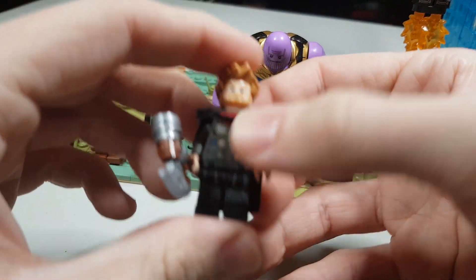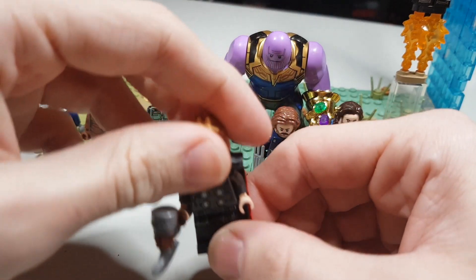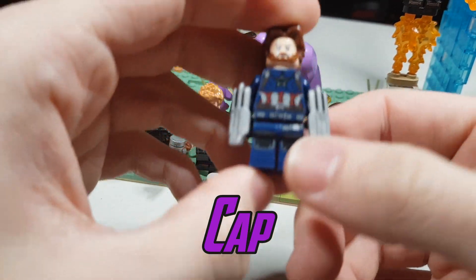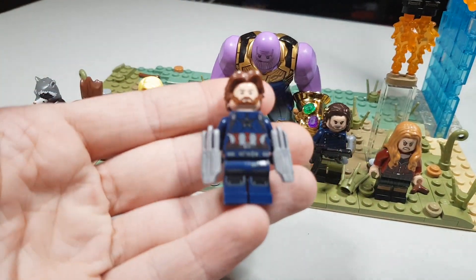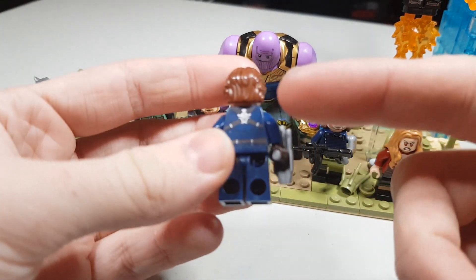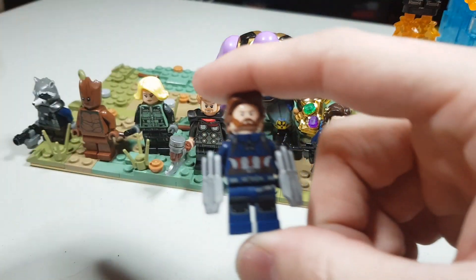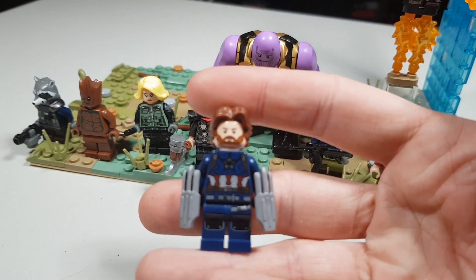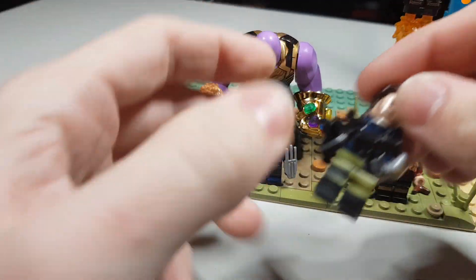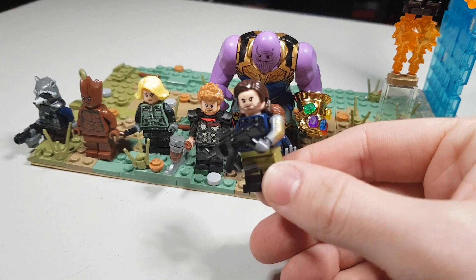Here we have Thor - Infinity War Thor when he enters the battle. I'll have the scene where he lands with his axe. Here we have Bucky - I'm actually gonna buy the dual molded legs with the blue and dark brown, and I'm gonna paint my own flesh arms with a short sleeve. This figure is actually gonna look really accurate since the hairstyle is also different - which is a Han Solo hairstyle.